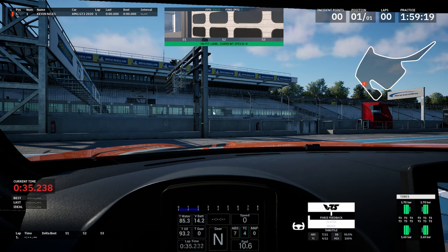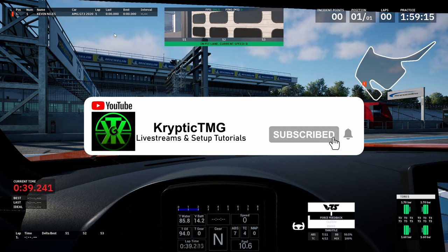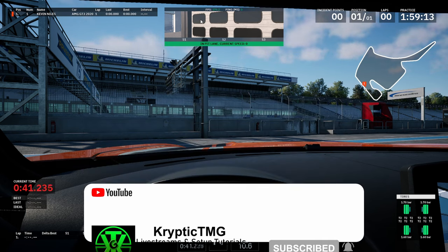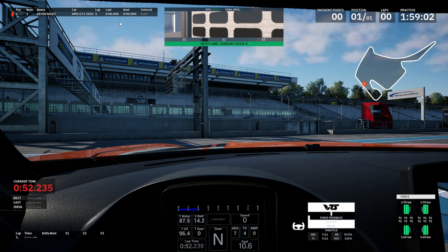Let's talk about the HUD. Pretty much everything you need is on the screen - you've got your FPS counter, what I assume will be the positions once there's more cars on the track. It's just me at the moment so it's only got my name and my car, along with the lap times, best lap time, and last lap time.